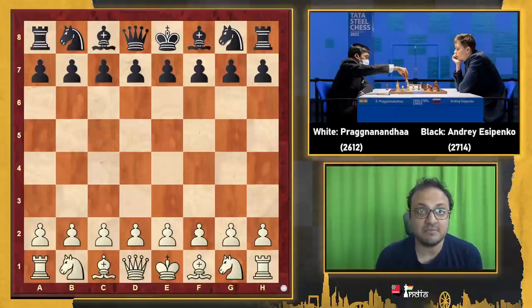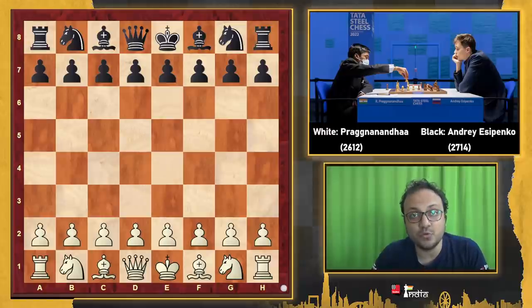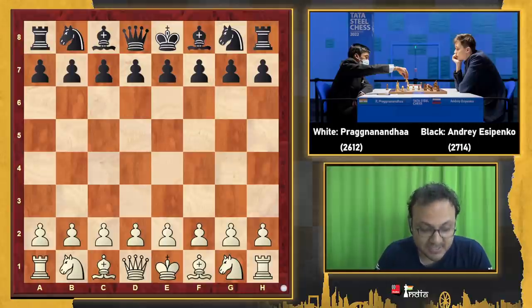In the final round of the Tata Steel Masters 2022, Praggnanandhaa was up against Andrey Esipenko. Esipenko is one of the best juniors in the world — number two in the world rankings after Alireza Firouzja — and he was having a great tournament, gaining close to 10 Elo points before this game. Praggnanandhaa had shown he's quite capable of holding his own, having beaten Nils Grandelius, Vidit Gujrathi, and got a walkover against Dubov.